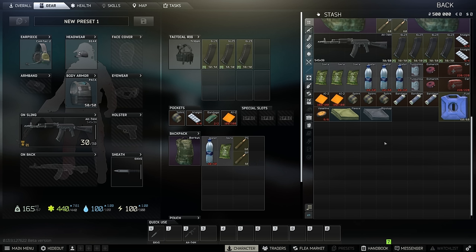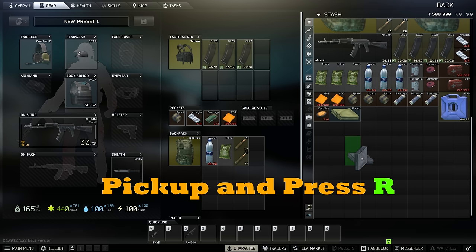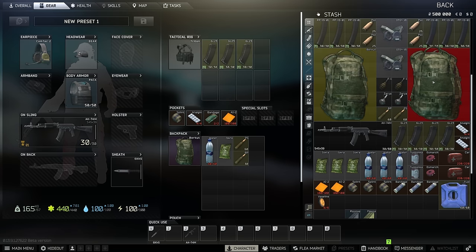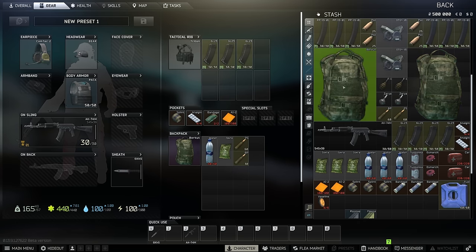Now let's go over some quick inventory key binds. To rotate an item, left-click to pick it up, press R, and it'll rotate. You can rotate items however you need — you can even rotate single-slot items, but that's kind of pointless. You can also stack bags on top of each other: if a bag is the same container size as another, you can stack them as long as there's nothing inside them.